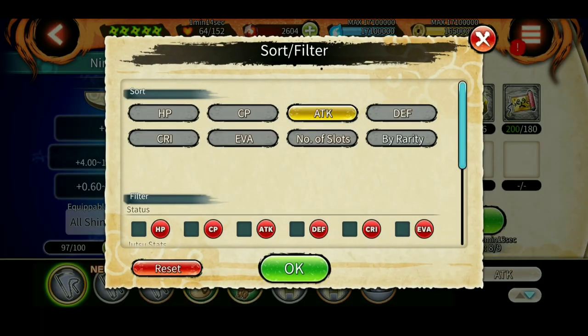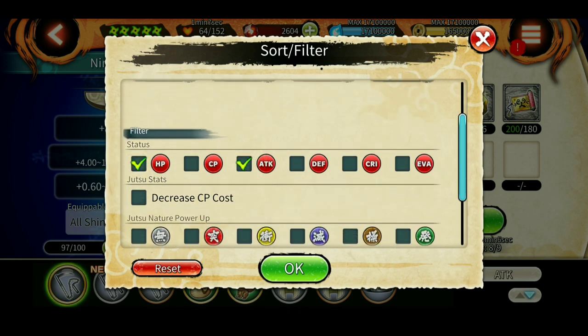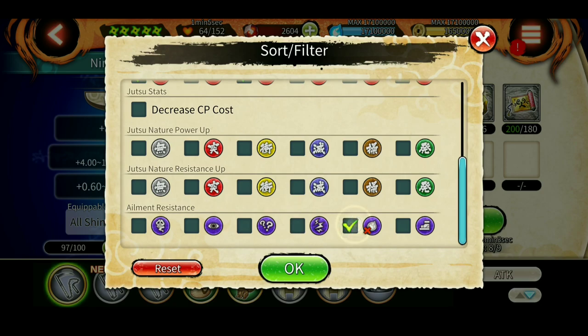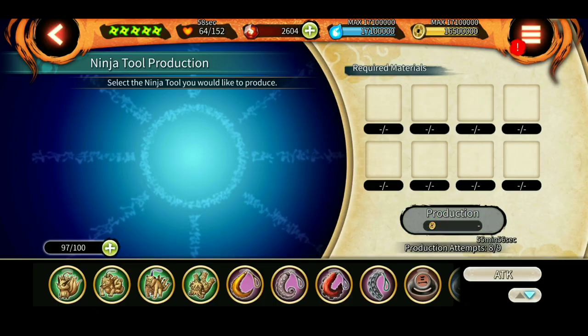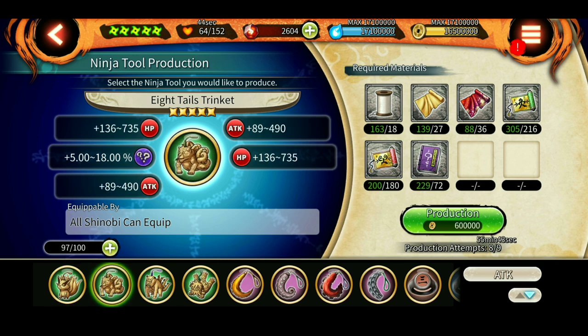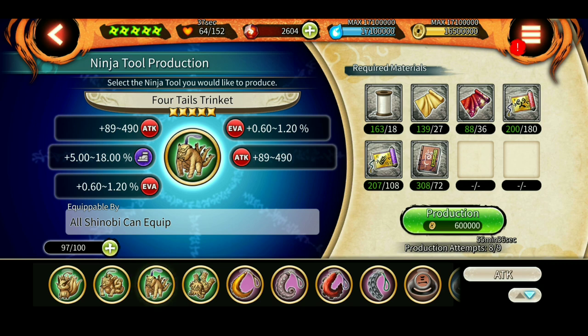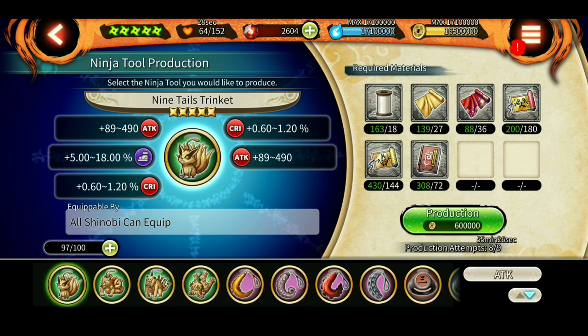There are also special options — for example if you want both attack and HP, you just filter for those and sort by rarity. This tool gives 490 attack, 2.4% resistance, plus 18% resistance to slowed movement. This one is for confusion, and this one gives some HP along with attack. If you want HP plus attack, evasion plus attack, or attack plus defense, you can find tools for each. Just look at the stats and make the tool that suits your needs.